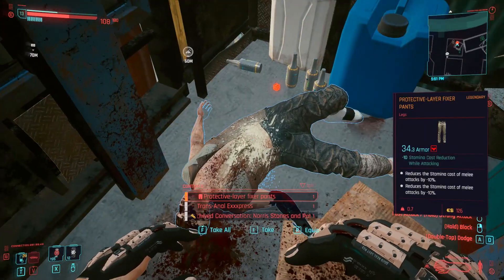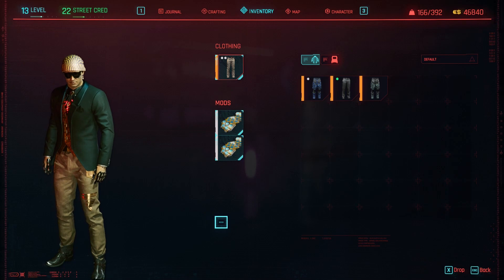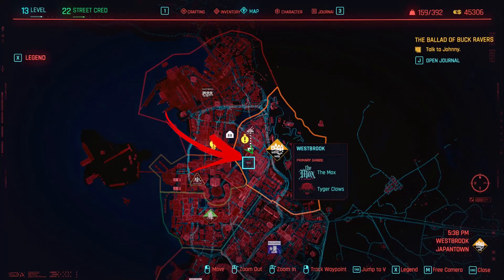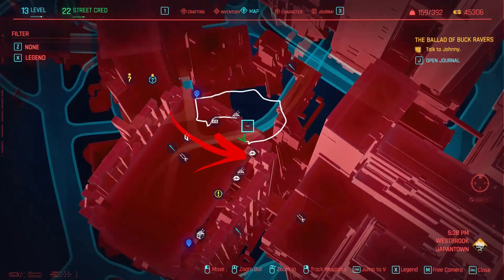Hello everybody! Time to discover the location of the legendary Fixer's Pants. These cool pants can be found in the west of Japantown side of the Westbrook quarter, to be precise near the Joytoy area.